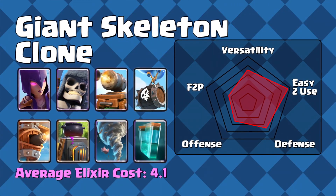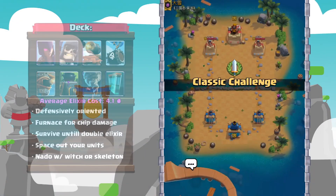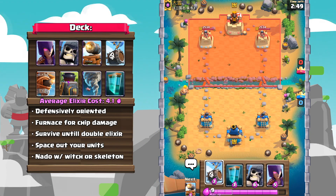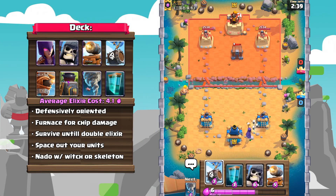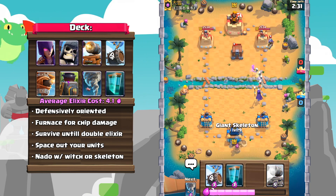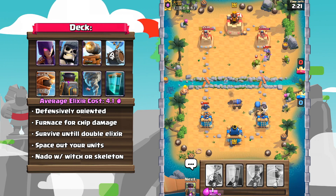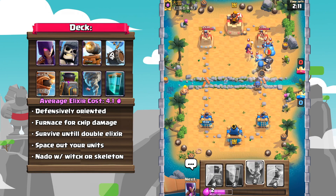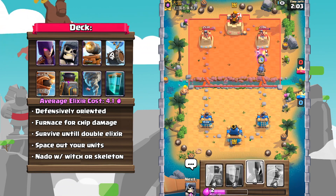Number four: Giant Skeleton Clone. This is actually the first time I'll feature a Giant Skeleton deck on one of these lists, but recently Clone is starting to be seen in Giant Skeleton, whose usage has also seen a slight increase. This deck basically screams 5k ladder, but it also seems to work at a tournament standard as well. There are a ton of synergies — from the poison bait between the Furnace, Flying Machine, and Witch, to heavy defenders such as the Giant Skeleton, as well as some quick pressure with the Cannon Cart.